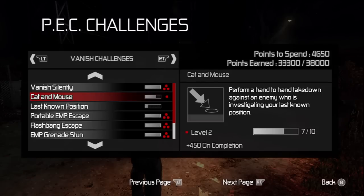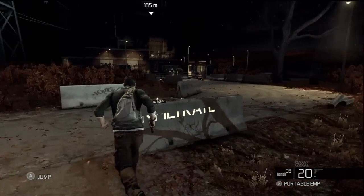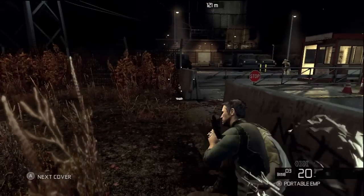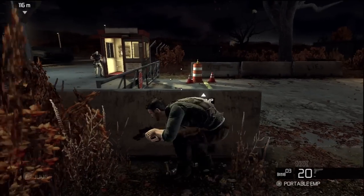For all of you having trouble getting the cat and mouse challenge, here's how to do it real easy. You start off on the white box laboratory level, you let this guy see you in the beginning, leave your ghost right where I set mine, and move to this barricade cover over here to the left.